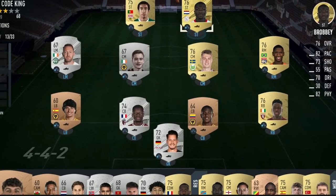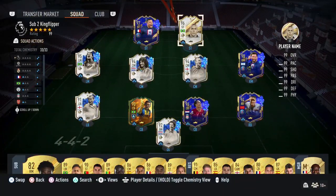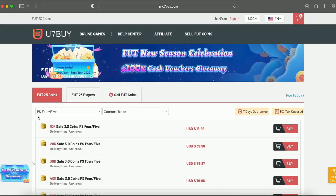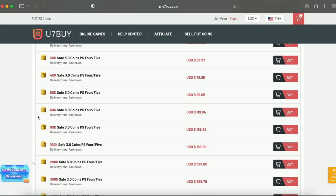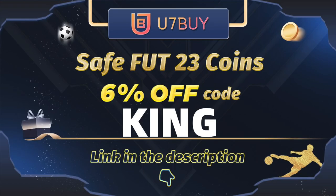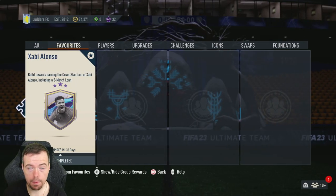You bored of having this starter team? Make it a beast team. We're obviously getting yourself on the description below — get yourself to use the link, buy yourself some cheap reliable coins and don't forget to use King with a cheeky six percent off. Right, let's get into the video.